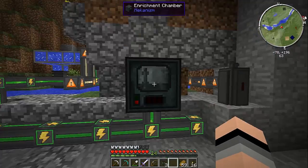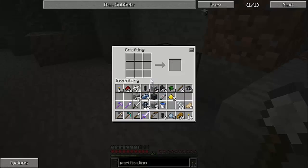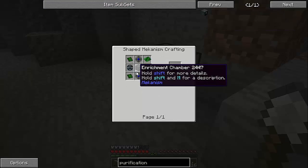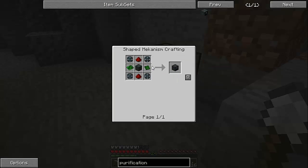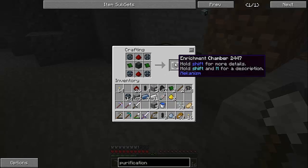Alright guys, our enriched alloy is complete — I was just speeding up the process a little bit so we can get some things done. I'm going to create the enrichment chamber real quick. So we need a steel case and enriched alloy — there we go. So we have our enrichment chamber, so that's out of the way.